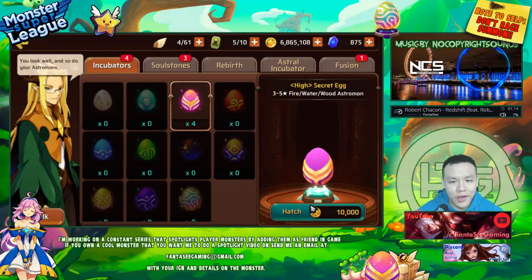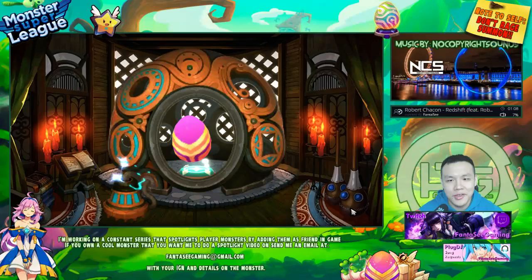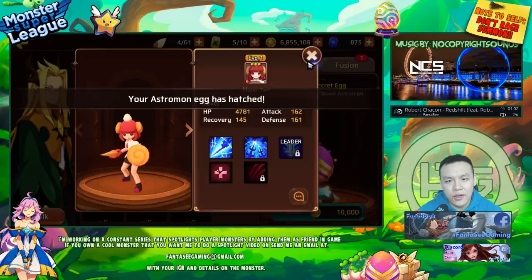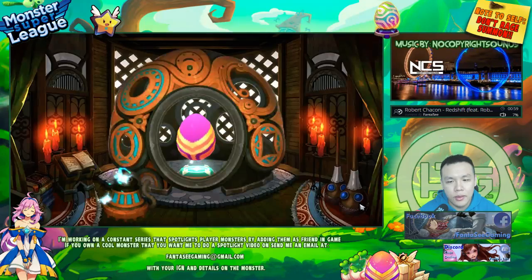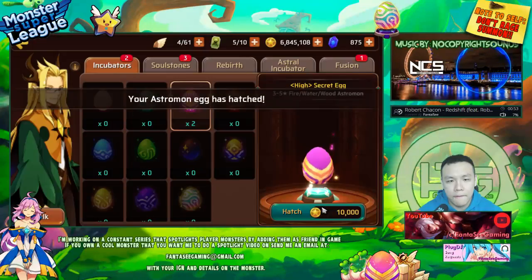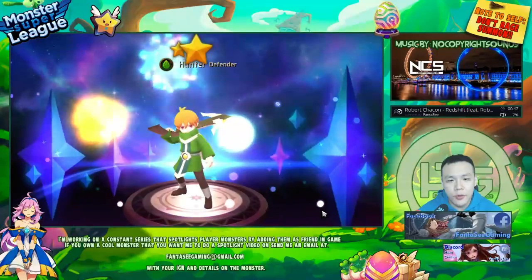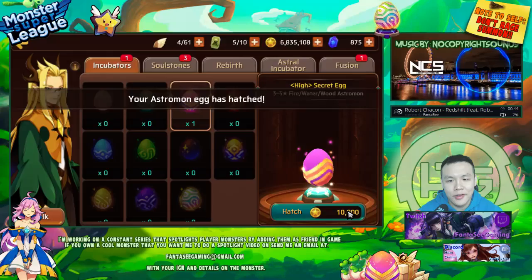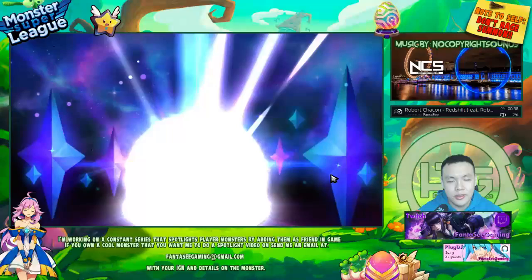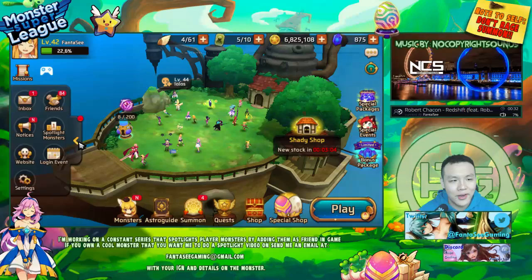Let's pop these four eggs for the hell of it. I'll do it here since probably more people watch this video anyway. Maybe I'll summon something new — I don't think any of the new monsters are summonable though. I wonder if the Snowy is summonable. It'd be really nice to get some fusion material — I'm gonna start working on fusion now. Well, that was expected.